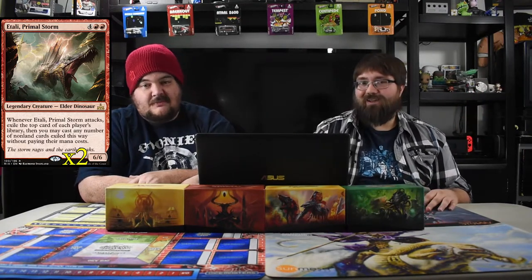I threw this dude in because I want to use him so badly — Holly Primal Storm, a six-cost six-six elder dinosaur. Whenever he attacks, you exile each player's top card from their library and you can play those cards without paying their mana costs. It's a ridiculous card. I get your big dude, you get my big dude — can we have a good day? Yeah, that's as good as it gets.